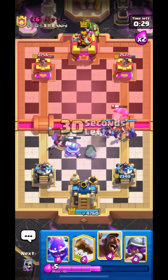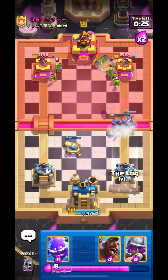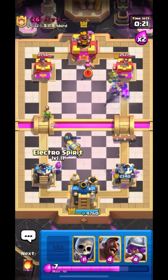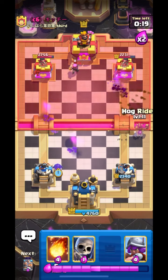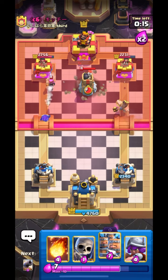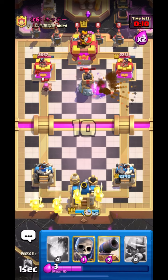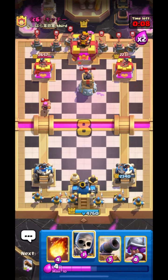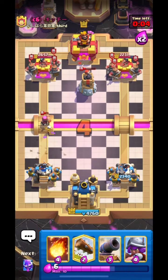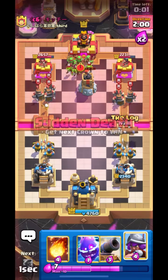So whenever your opponent has Baller, be ready for the defense or else you can get a lot of damage. I will use my Fireball. One of his Recruits will get the dash on our Princess Tower. Let's put down our Cannon and get ready. Look at that Baller — it's really good. Okay let's go in with Log. One of our Recruits will get some connection. I think we can go in with Hog.